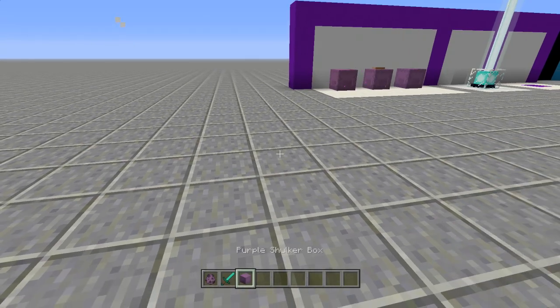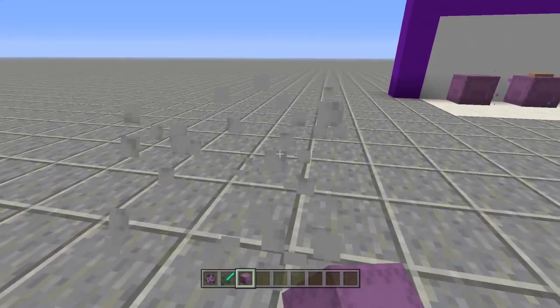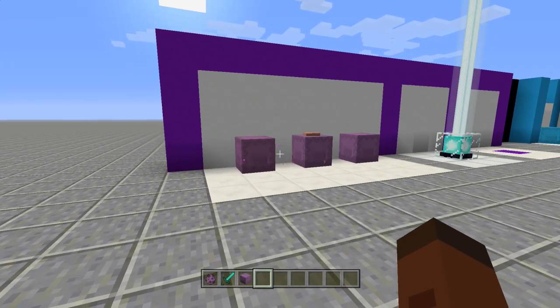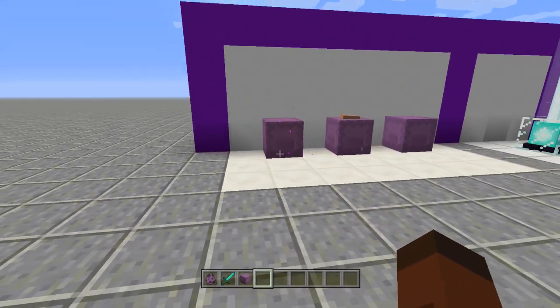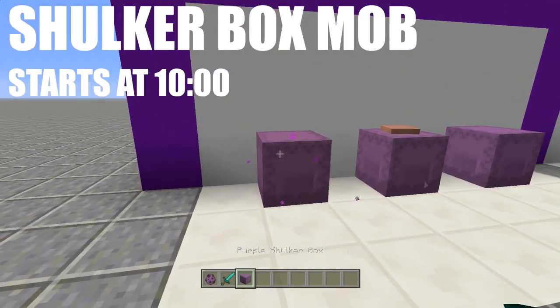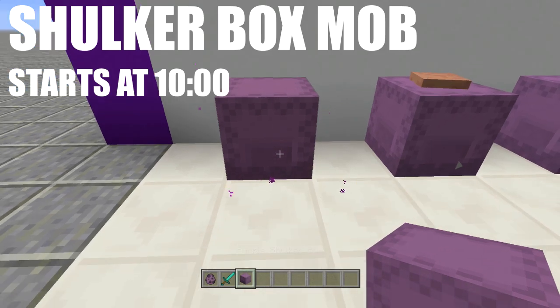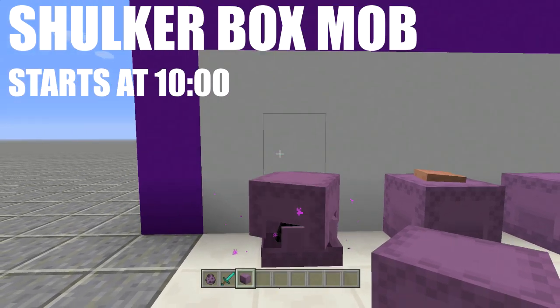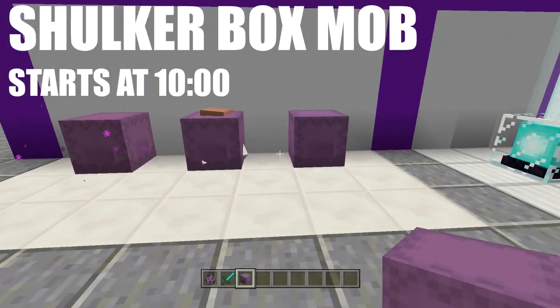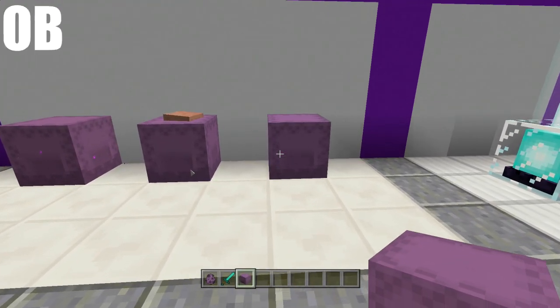When he dies we get his shells — I didn't get any shells, that kind of stinks — but then we get the shulker box and he is no longer inside of it because he is dead. Sorry Mr. Shulker. But we can use his shulker box and put in other mobs. Right inside this one you can see all the little ender things going around, and when we open it up there's an enderman inside the shulker box.